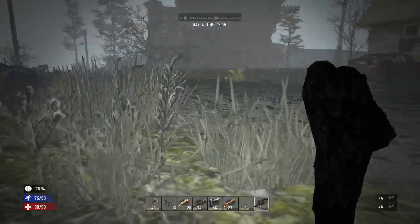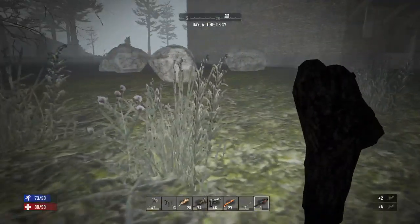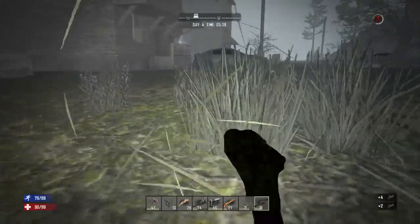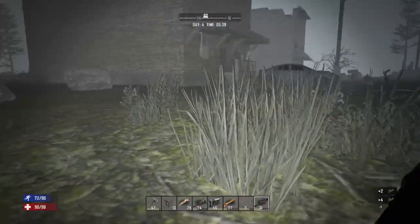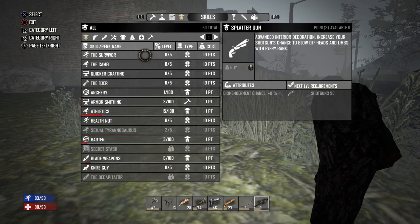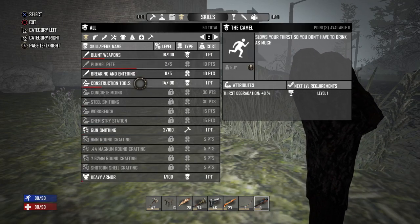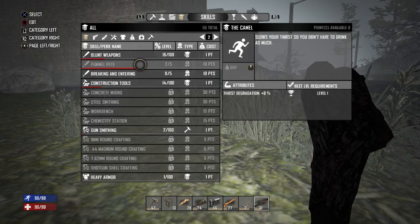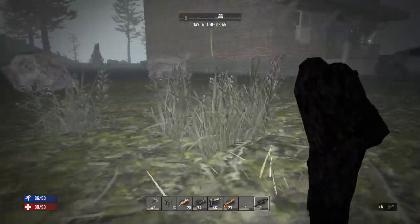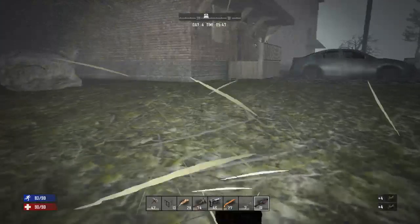I'm getting hungry and I just ate like 10 minutes ago — I was at 49 hunger. I've been upgrading my sexual terrain skills and haven't upgraded my survival or the camel perk. I've been upgrading the wrong things. Next level I have to upgrade my camel and my survival skills.